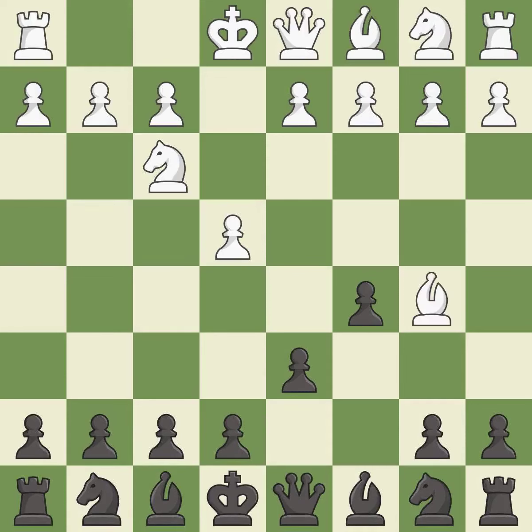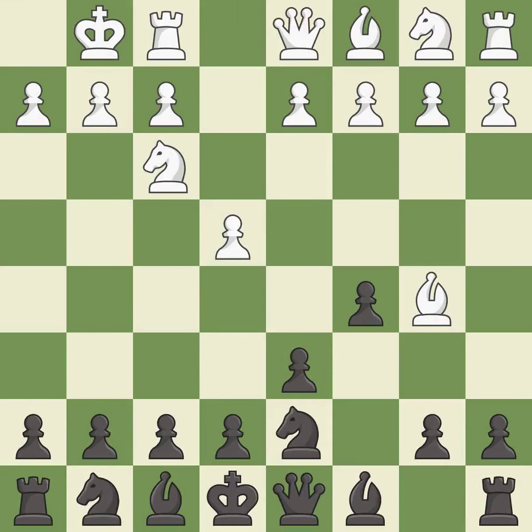Bb5+ forces black to react to this early check and prepares for white to castle. Nd7 develops the knight and stops the check. Castling gets the king out of the center and activates the rook.